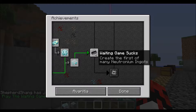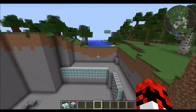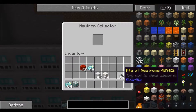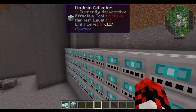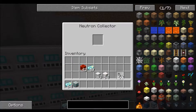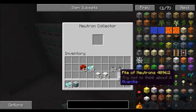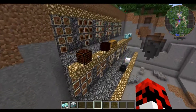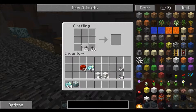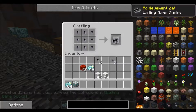The waiting game sucks — it really does. The next achievement is: create the first of many neutronium ingots. In the entire time I've been doing this tutorial, these things have only collected 37 piles of neutrons. It's not fast — no, it is not. So here's the recipe: neutronium nuggets into a neutronium ingot.